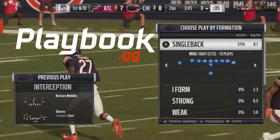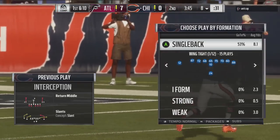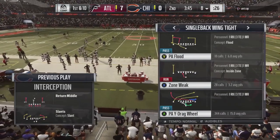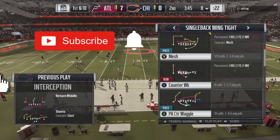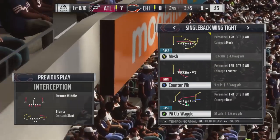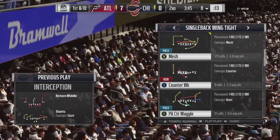What is up guys, this is Xan from playbook.gg. In this video we're going to go over a nice passing complement to that halfback toss we showed you in yesterday's video, also coming from the Singleback Wing Tight formation in the Arizona Cardinals playbook. Make sure to subscribe to the channel and hit that notification bell so you don't miss any of the great tutorials headed your way on the playbook.gg YouTube channel.